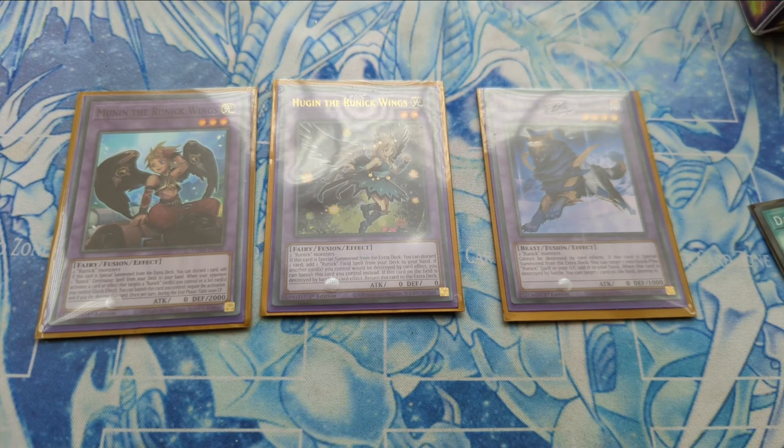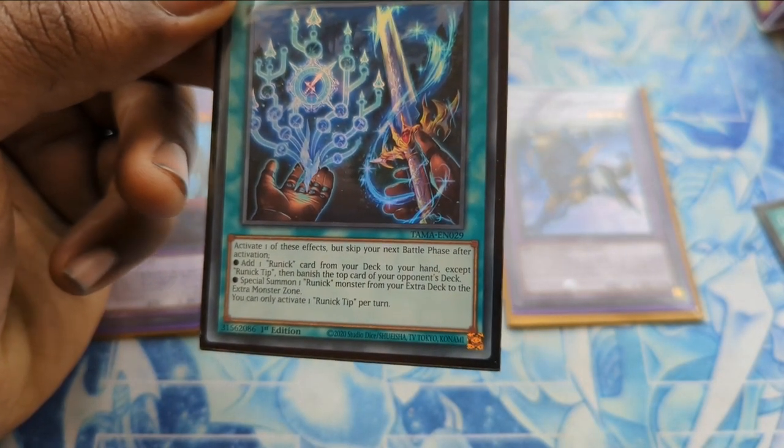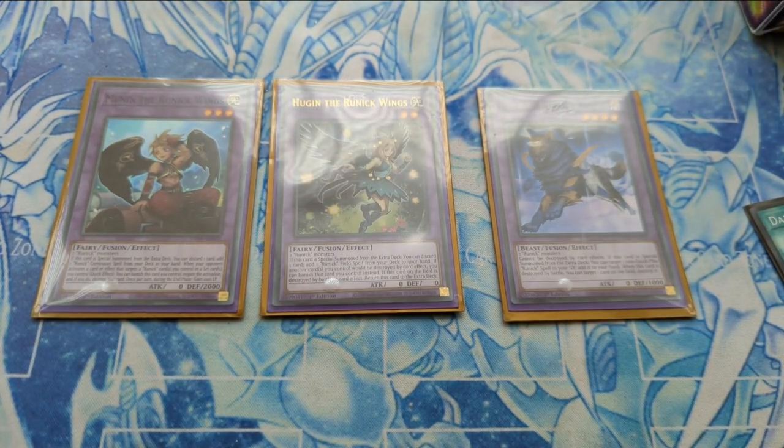A lot of people have asked why I don't play Magical Musketeer Max in this deck. Let me show a typical Runic spell — Runic Tip — so you can see why. You'll notice this clause: 'Special Summon one Runic monster from your extra deck to the extra deck zone.' That clause is on every Runic quick-play spell, and that is the reason why Max just can't work.